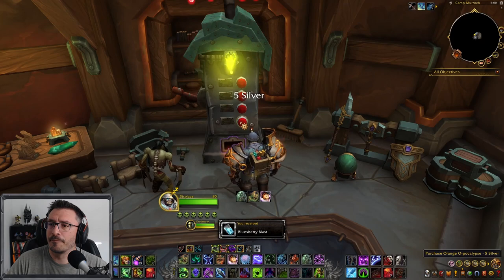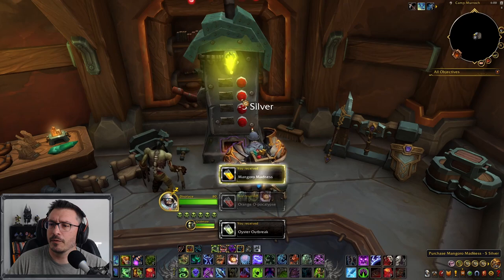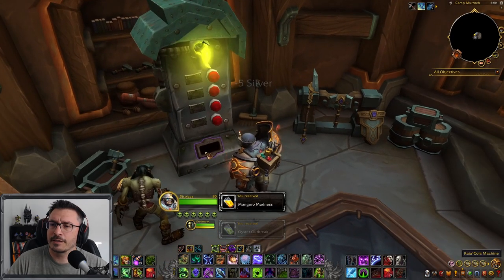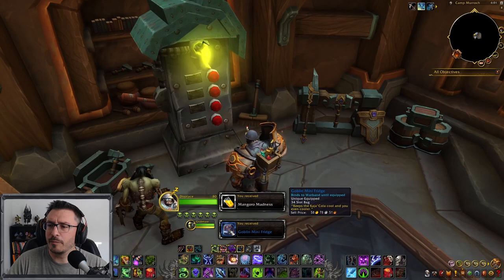So: Blueberry, Orange, Oyster, and Mango — and that unlocks this. And there you go, you got your Goblin Mini Fridge, a free 34-slot bag. Pretty easy.